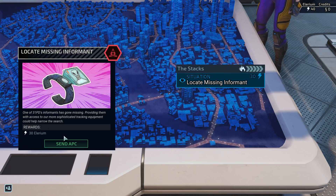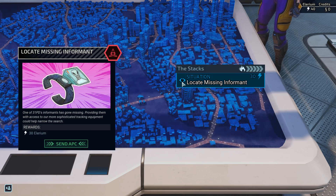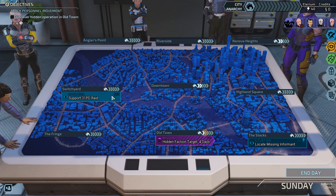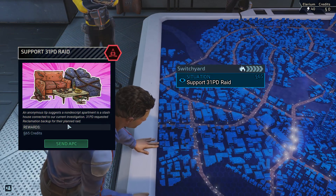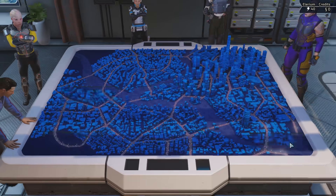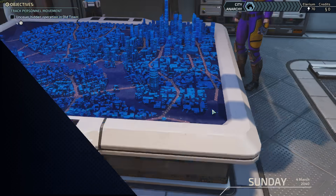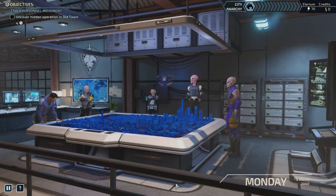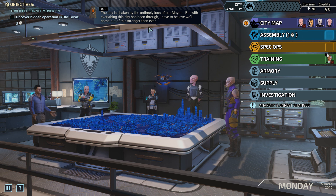Here I think we also want some actual defense. One of 31 PD's informants has gone missing — providing them with access to our sophisticated tracking equipment could help narrow the search. This is a blue mission, so this doesn't sound like a thing we'd actually do a battle map for. Okay, we managed to locate and recover the thing — that was just the day. 30 Illyrium for us, and unrest in Oldtown has indeed risen, shaken by the untimely loss of our mayor.